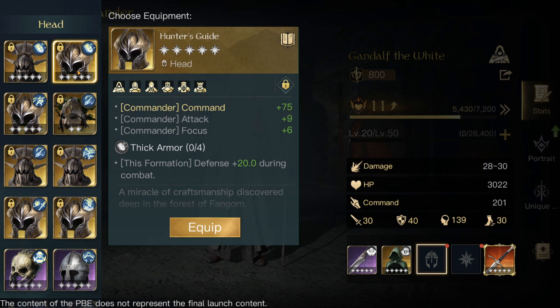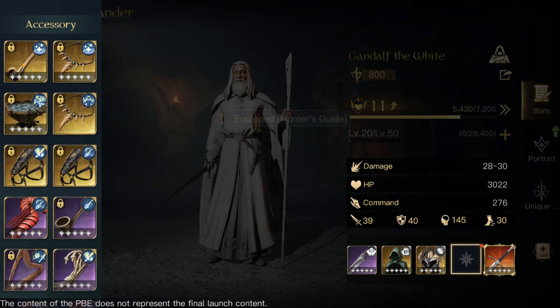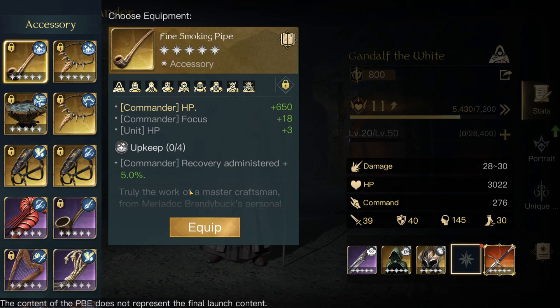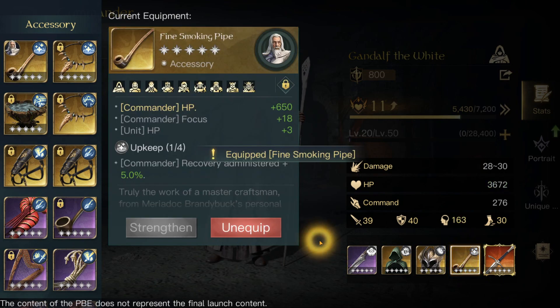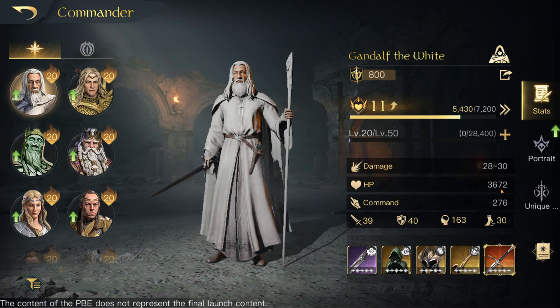I don't even have Agius anymore — my Agius has disappeared. I now have damage dealt or defense plus 20. So let's throw all my gear on. I don't have critical care anymore. So we put all that on, and it now shows my HP: 3672, damage 2830.